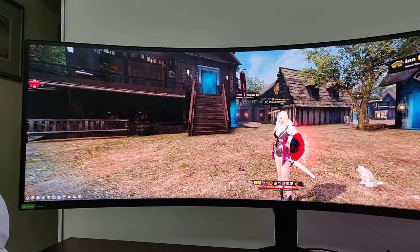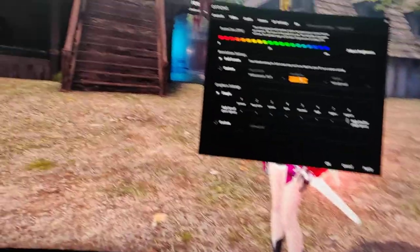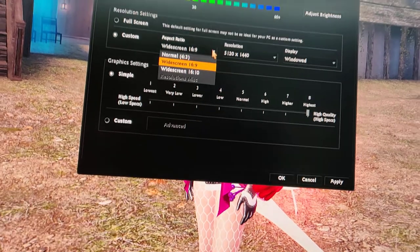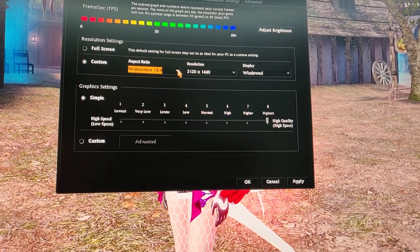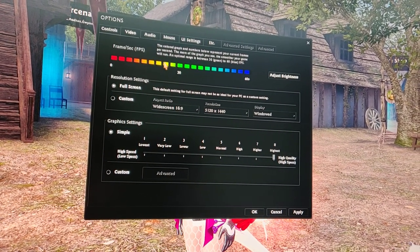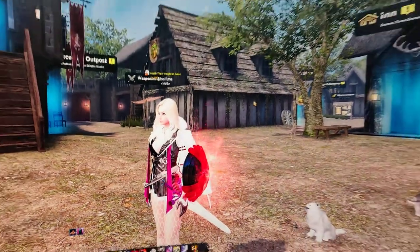I can go into settings — it looks like it only supports 16 by 9 right now, and it won't do 32 by 9, but the resolution is supported up to 5120 by 1440, and it's full screen. Despite being at that resolution at the highest settings, it's still above 60 FPS — on a five-year-old graphics card. That's insane.